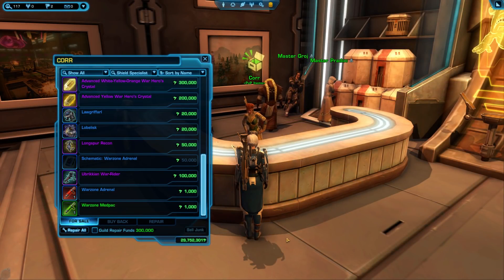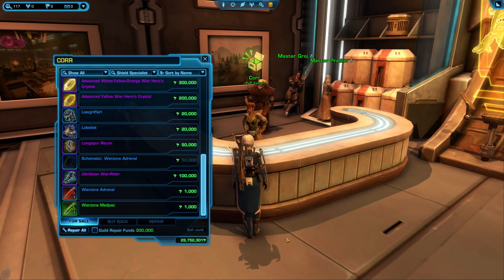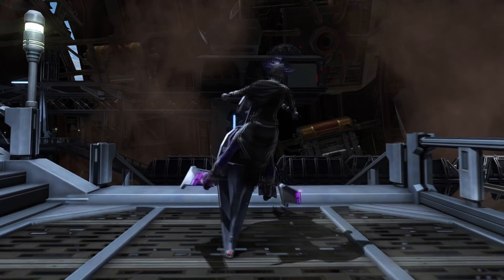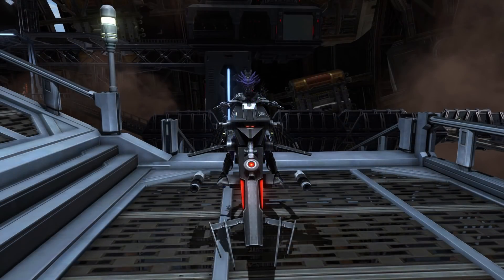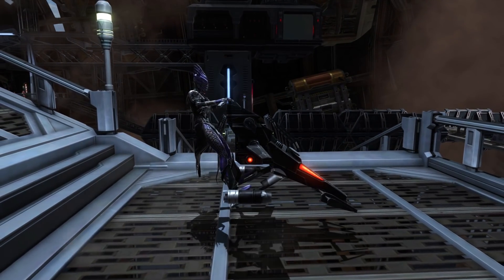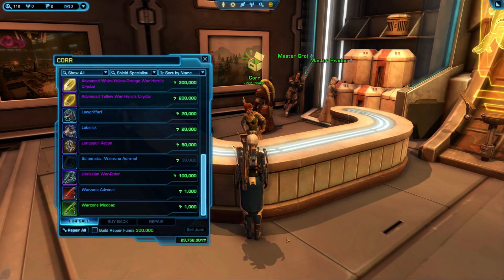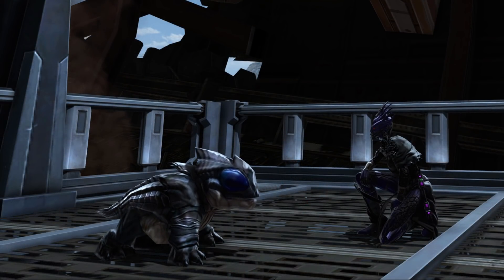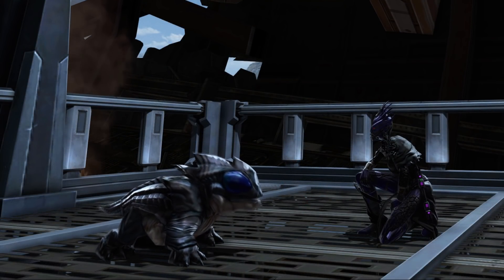There are also two mounts available: the Eubrikian War Rider and the Longspur Recon. Both require Valor rank 23. The Longspur Recon costs 50,000 credits and the Eubrikian War Rider costs 100,000 credits. In addition to those mounts, there are also two pets you can get through PvP as well as a few other ways. The Lobalisk Pet is purchasable at Valor rank 5 for 20,000 credits, and the Loggerful can be bought at Valor rank 12 also for 20,000 credits.